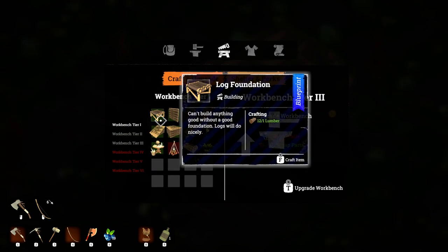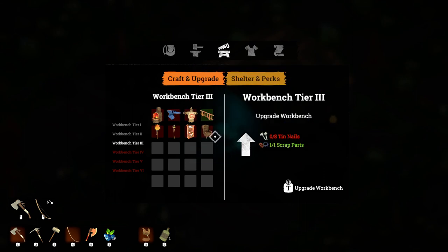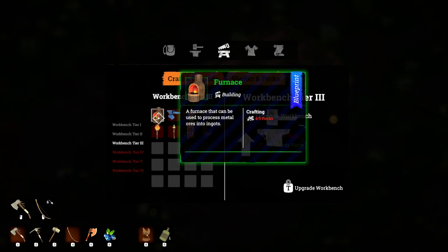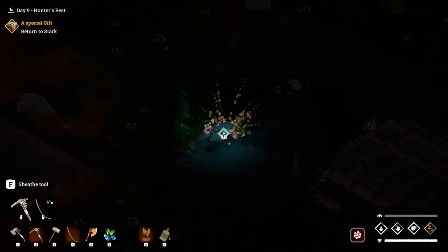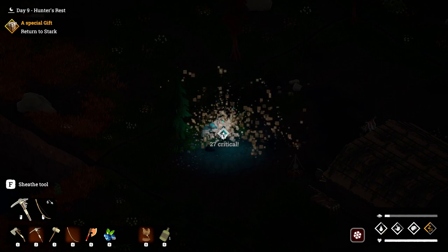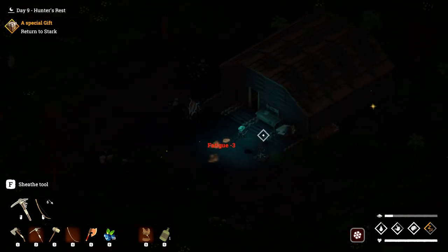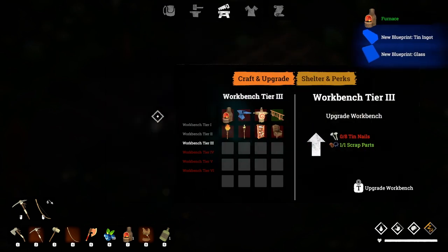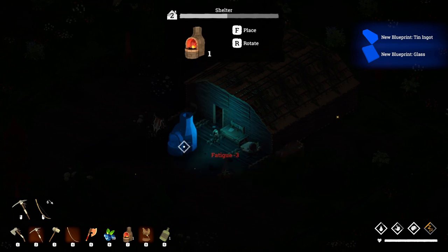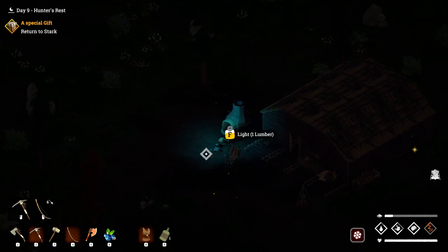So we're going to upgrade to level three. Now that we have our level three workbench we can get a furnace and we can also get an anvil — that is all that we need. The furnace requires five rocks and the anvil requires three tin. So let's go ahead and get one more rock on our journey right now. Let's get our furnace. We're going to go back to our workbench and now we're going to build our furnace. We'll place it down just over here to the side.